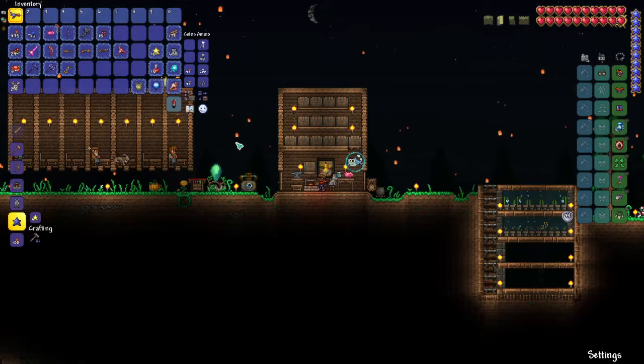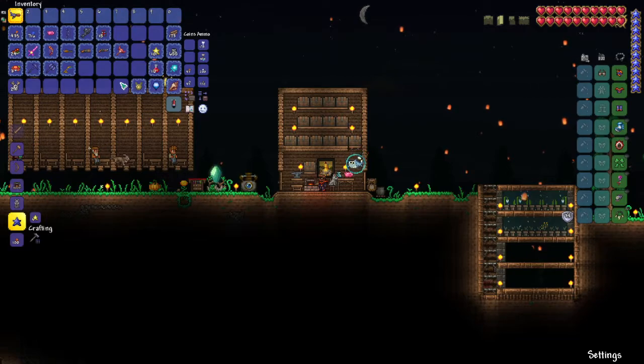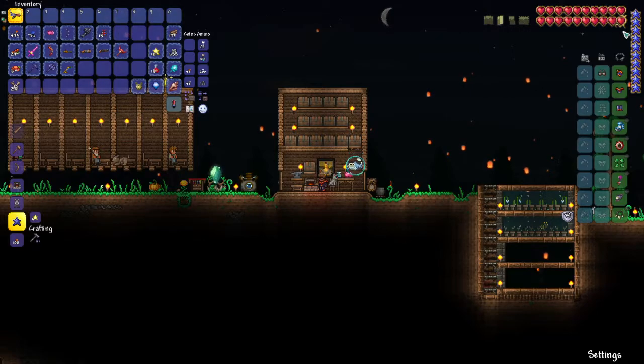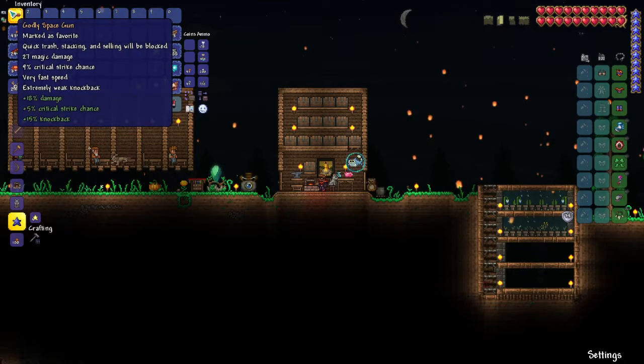I have this setup in my inventory. At this point — after the Brain of Cthulhu or the Eater of Worlds, depending on which kind of world you have — I went for Meteor Armor. Because if you're thinking about simple, easy to use, and powerful, the Meteor set with the Space Gun is about as simple and easy as you can get.